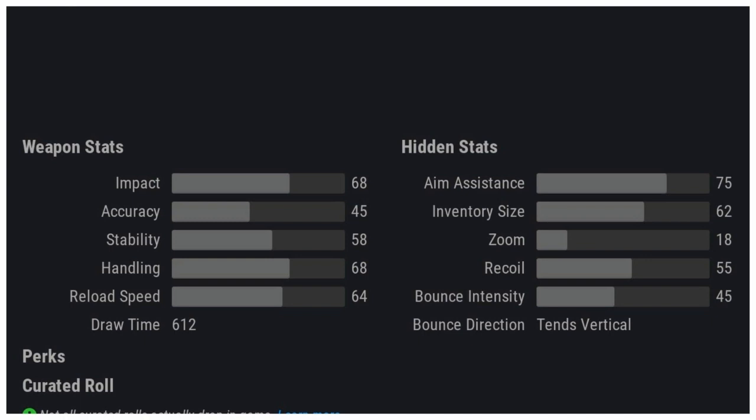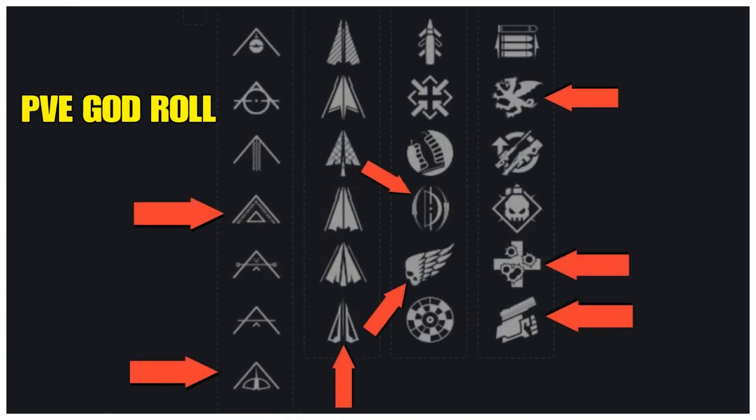Here are the stats on the Whispering Slab: Impact 68, Accuracy 45, Stability 58, Handling 68 (really good), Reload Speed 64, Draw Time 612. This is the same archetype as the Tyranny of Heaven bow from the Last Wish raid. It also has Aim Assist of 75 (really good), Recoil 55, Bounce Intensity 45, and this weapon tends to shoot vertical.